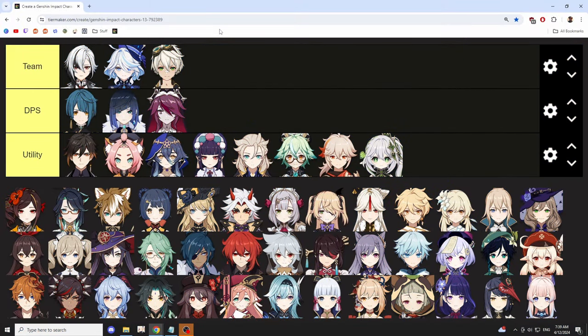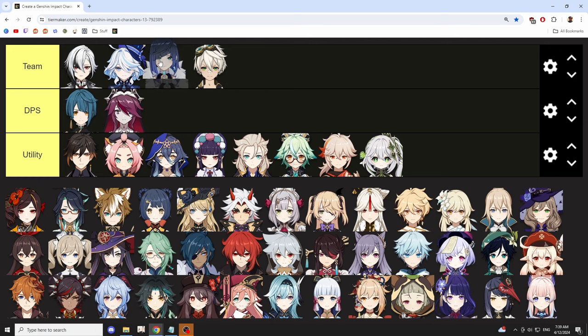For team compositions, Arlecchino is a Pyro main DPS, so aside from utility characters you want to pair her with Cryo or Hydro characters for Melt or Vaporize gameplay. I want to cover some noticeable anti-synergy first: Furina and Bennett. You can definitely play them in a team, it's super high risk-reward with a nice high damage output, but Arlecchino cannot be healed by Bennett, so he doesn't do much in terms of sustain. Shield characters like Zhongli, Diona, or Layla will be your best friends if you want to keep Arlecchino alive. And Furina, while a great utility character, literally drains Arlecchino's HP with her Elemental Skill and can only recover it with her Burst — so again, high risk, high reward.